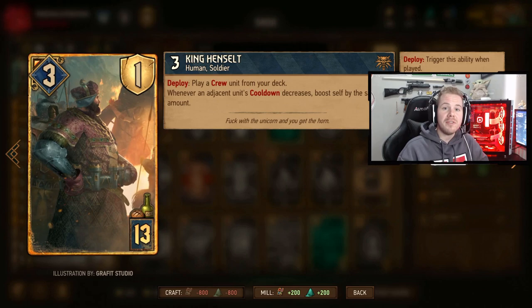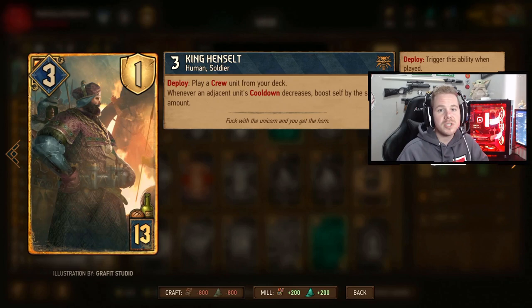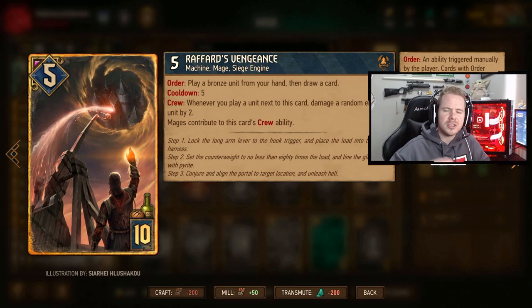If you have red coin, you might want to use King Hensal to push and win or finish on even. If you have blue coin, you might want to save him for the last round because he's really overpowering late — he just draws cards out. Then we have Raffer's Vengeance: we try to pull this with King Hensal. It plays a bronze unit from your hand first, then draws a card, with a cooldown of five. We can reduce this cooldown with Winch.